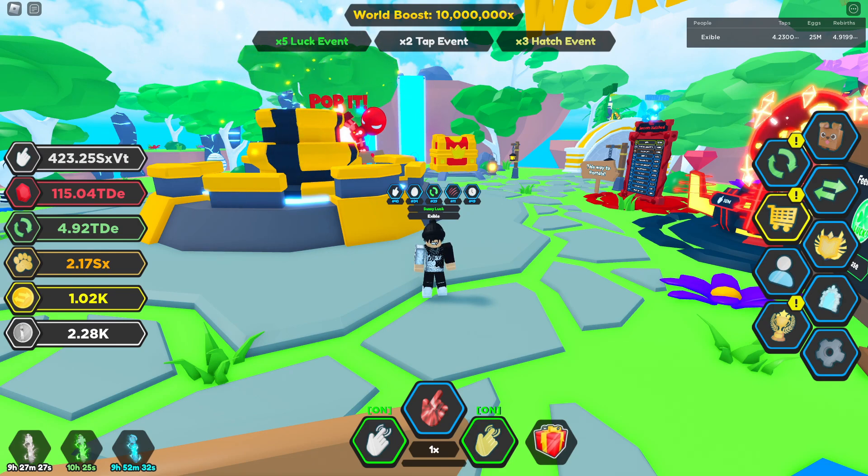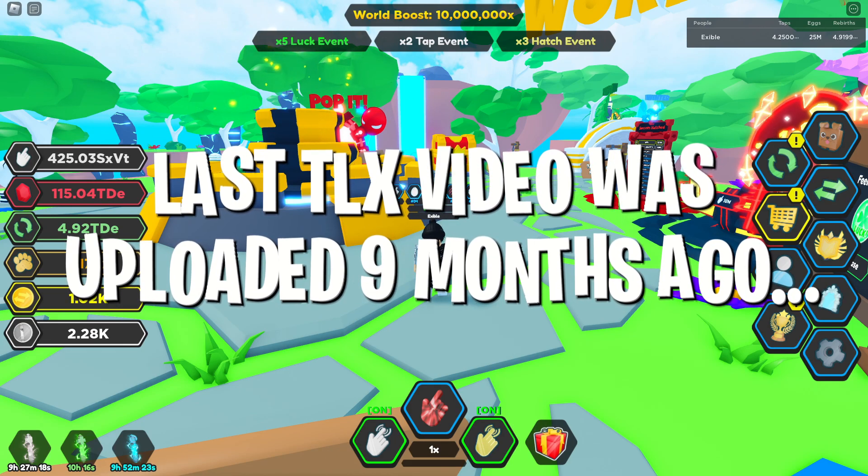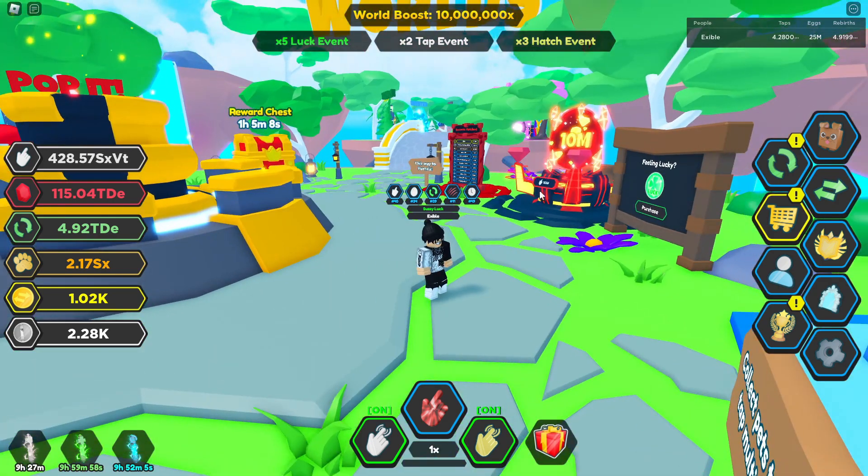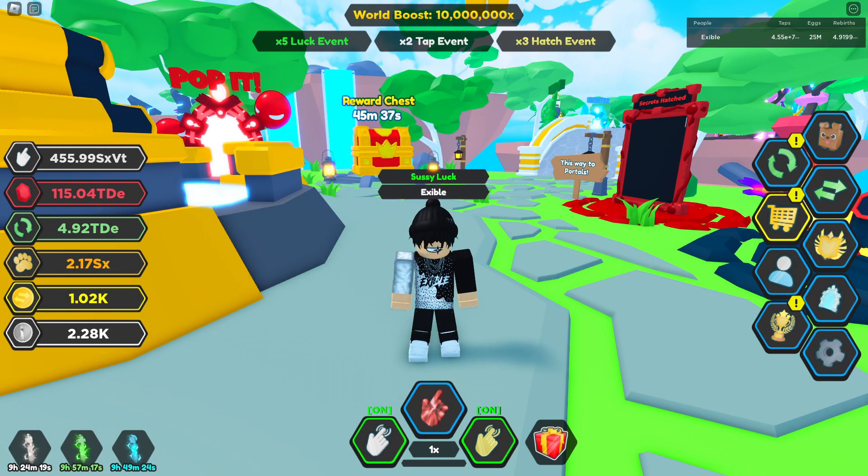It honestly sounds so crazy to be saying that because this game has not been getting updated in forever. It has been months since we last played this game, and honestly I was not expecting to make another video on it. But here in the last few days the owner of Shiny Star has actually been making some updates for Tapping Legends X. We got two new event eggs, one of which already went away, but we are now hatching the 10ml event egg. These are reprised secrets, meaning they've been in the game before but they are reworked and different.